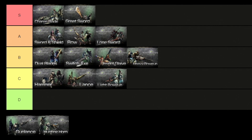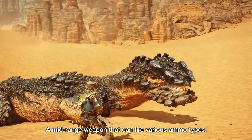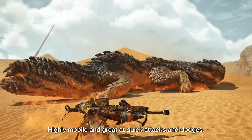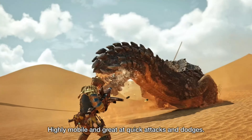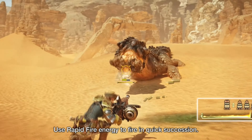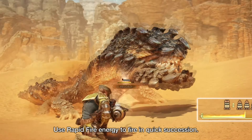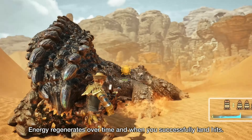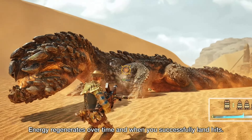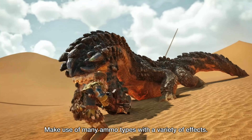For the last C tier weapon we have the Light Bowgun. This is the smallest of the three ranged weapons — its small nature allows the hunter to repeatedly reposition and dodge incoming attacks. On offense, the Light Bowgun boasts the highest fire rate of the ranged weapons. It also specializes in support ammo such as poison, paralysis and recovery, meaning it can reliably inflict a variety of status effects on the monster while still dealing damage. Like the Heavy Bowgun, it has an optimal range for firing, so being too far away will cause shots to do less damage.